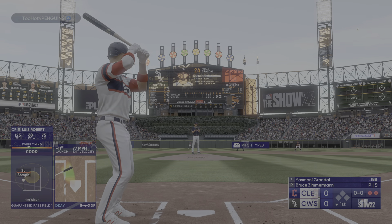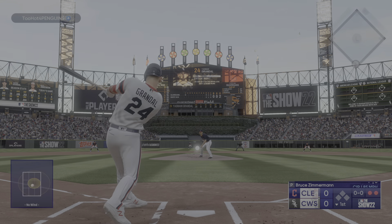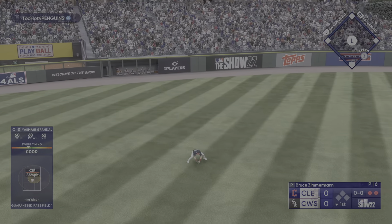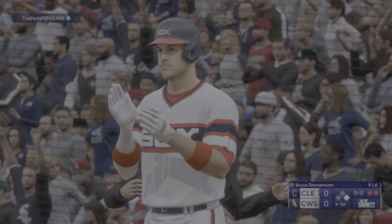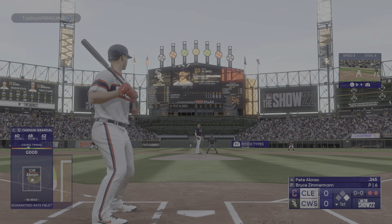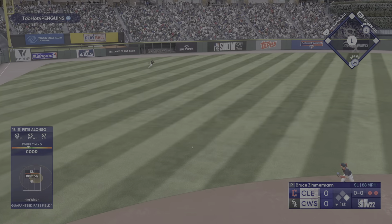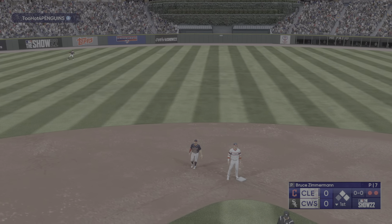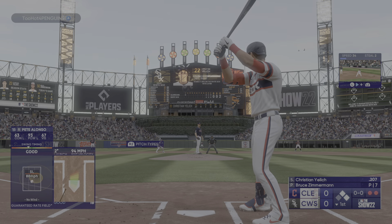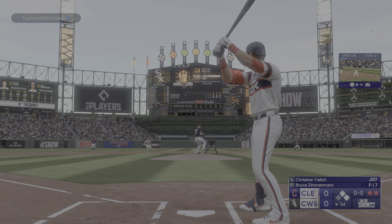Yasmani Grandal to hit. The pitch — get money! Grandal, hard hit, left side, and that one finds its way through. That extends the inning. Batting four, two outs, runner at first — the first baseman, Pete Alonso. Hit hard, that gets through. That's back-to-back singles for him — just one of those seeing-eye base hits through the infield. He rolled over on it a little bit, but sometimes those can find a hole and get you a knock.